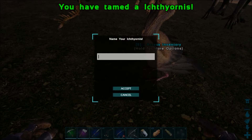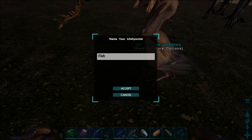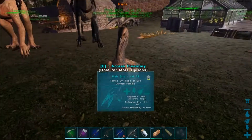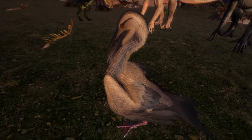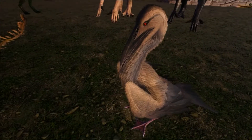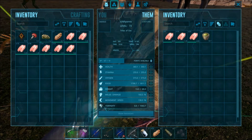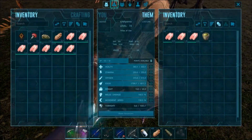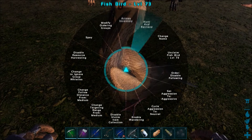We got ourselves a new ichthyornis — what are we going to call this friend here? Fish bird — good enough for now, we'll change it later. Pretty drab looking actually — kind of a mallard hen coloration, maybe a cross between a pelican and a heron. Let's look at the stats: health 360, stamina 255, weight 69, melee damage 160, movement speed 136.5%, level 73. I believe we can just pick this guy up — let's hit E.